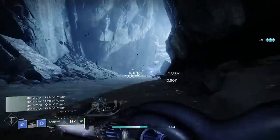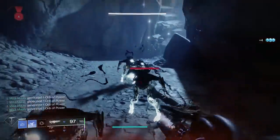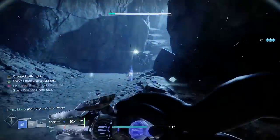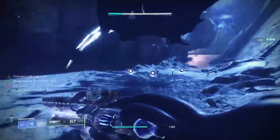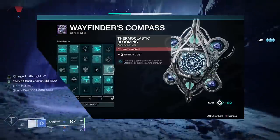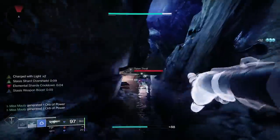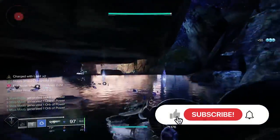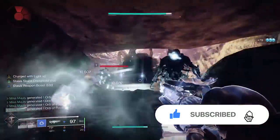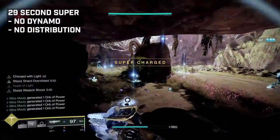Hey guys, what is going on? Abby here, welcome back to another Destiny 2 video. Today we are taking a second look at the stasis build and I'm also going to throw in a solar build. With the hotfix today, the artifact mod Thermoclastic Blooming is back in play — it's working again, just like it did in my previous stasis video. Make sure you pick this up if you're planning on rocking a stasis or solar Hunter.